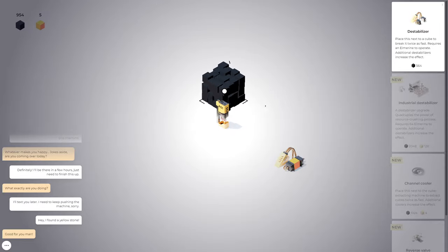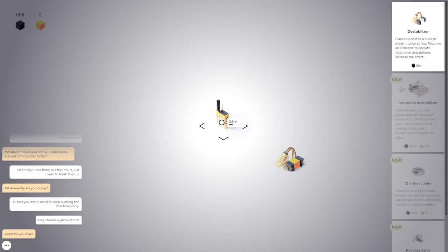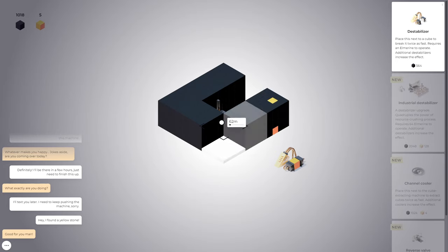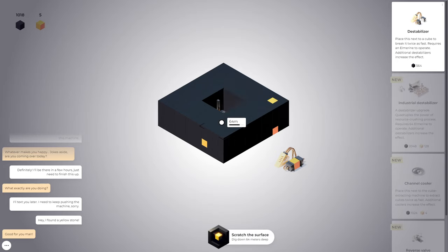The two hands on the mouse, two fingers back and forth — definitely this strap. So it'll break it twice as fast, but I'm breaking it pretty quick either way. I'm sure there will be harder materials that are harder to break through. But I think I want to try to get to 'quadruples the power of resource crushing process.' Okay, that's going to take a lot of gold though. Dig down 60 meters — okay, that makes more sense. It's a distance thing in the game.